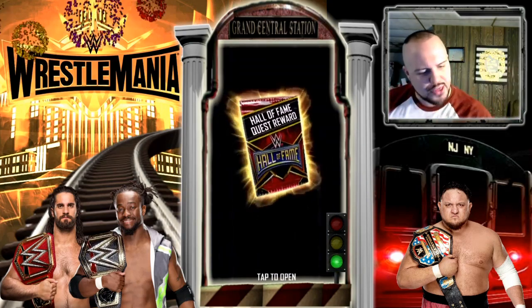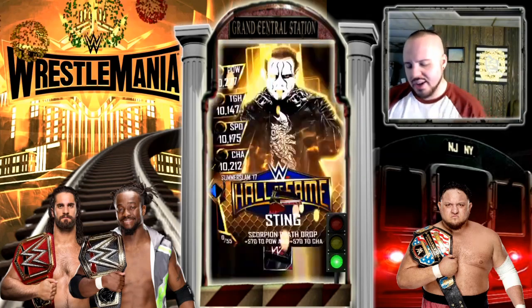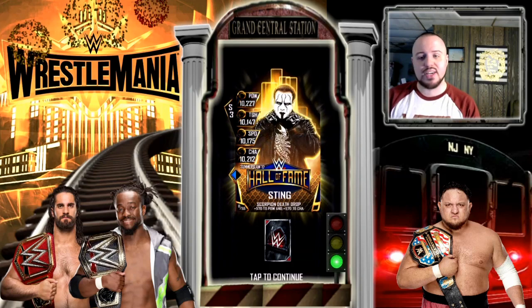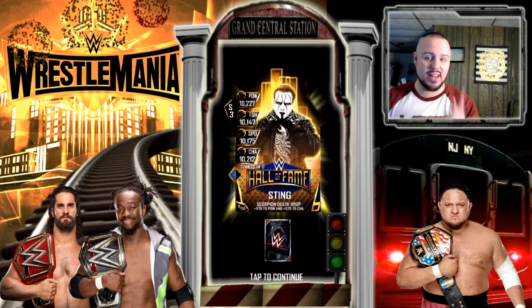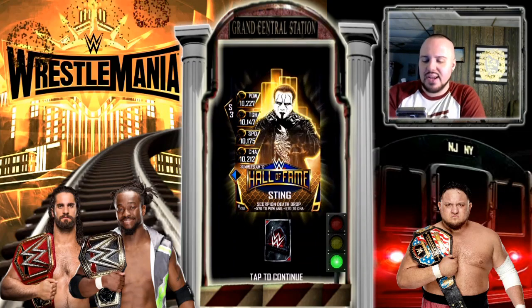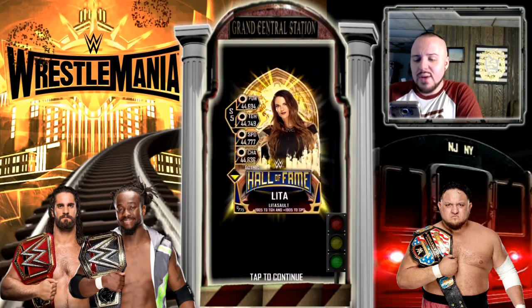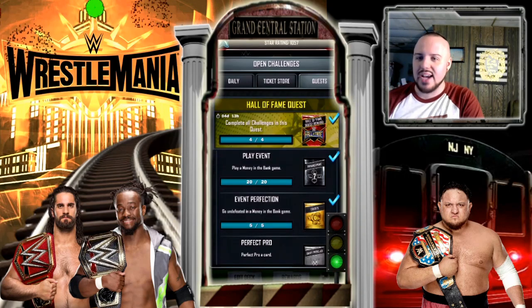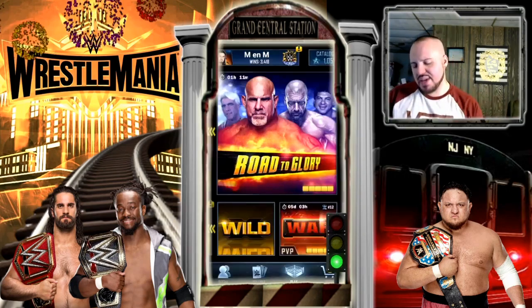Now for the Hall of Fame quest pack — I get a SummerSlam 17 Hall of Fame Sting! That's actually really cool, I like this image a lot. And for the Gothic card, it's Lita! I'll take it. Both are solid pulls.